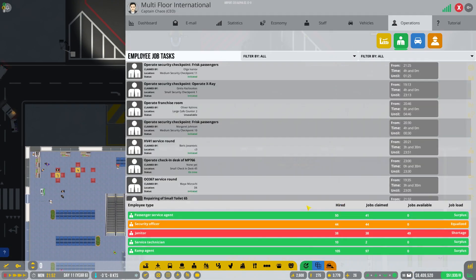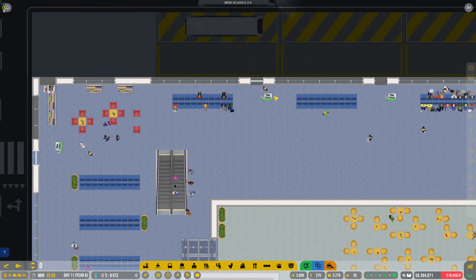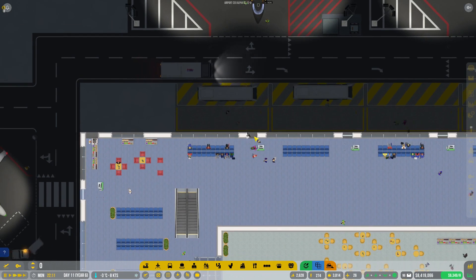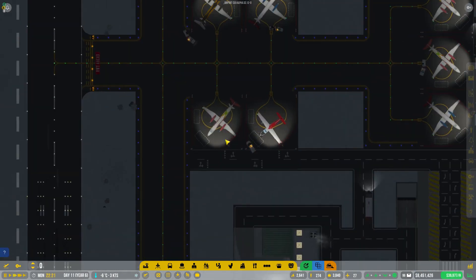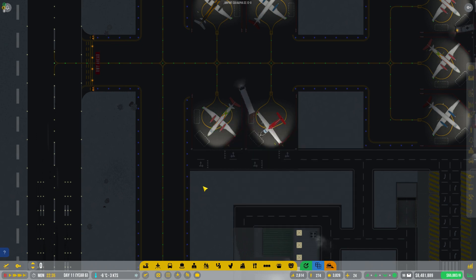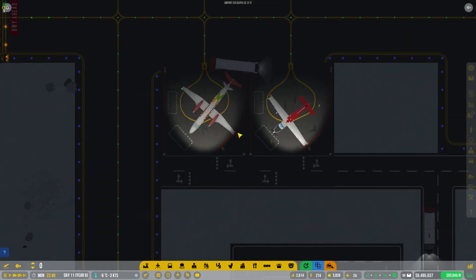We have a shortage of some janitors, our security officers are fine, service agents are plenty. So there should be a service agent here very soon to help out. Let's keep an eye — here she comes now! Let's get them boarded — nice, seated everywhere. Okay, hopefully the bus will now depart — yes, there goes the bus. How far are you waiting on some people? When are you supposed to leave? 22:45 — so you are dangerously close to being late. Let's pause for a second. The bus is arriving.